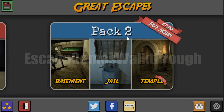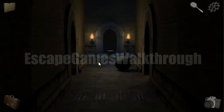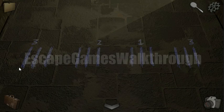We are playing Great Escape Back to Temple, a room escape by Glitch Games. Let's begin. We are in the temple — let's take the stone and look at this hint.